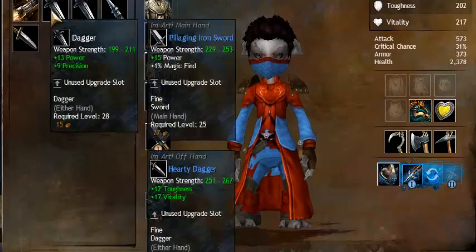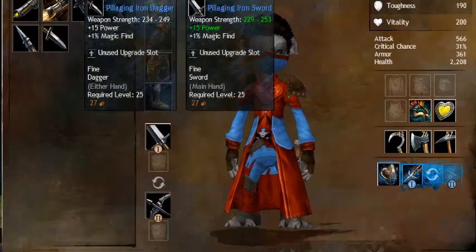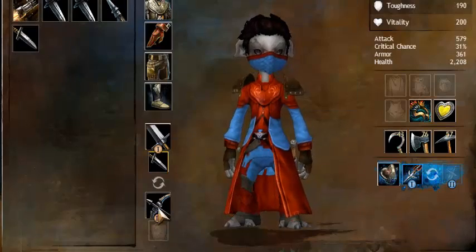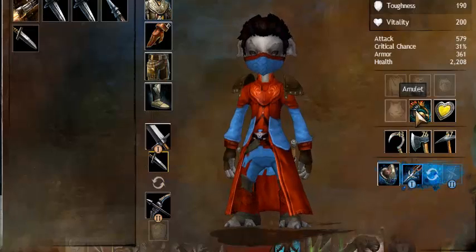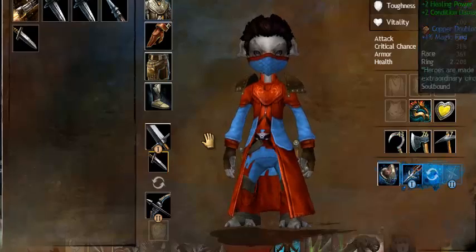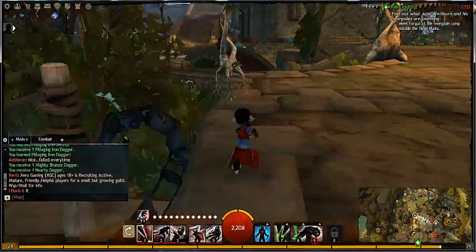New dagger — this one. So now my magic find is five... six... seven, eight — eight percent.